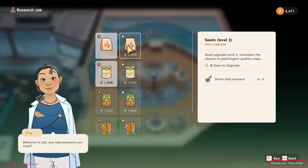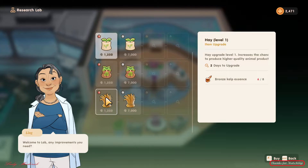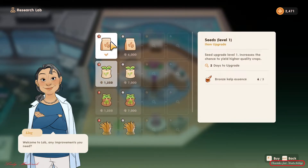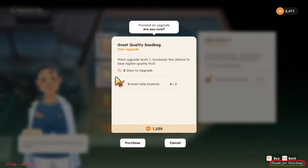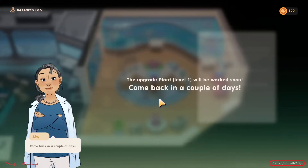Come back to this to upgrade — this is the silver level two of the seeds. You need to bring six silver kelp essence. For plants level one, it increases the chance to bear higher quality fruits. For fruit tree level one, it increases the chance to bear higher quality fruits. For hay, it increases the chance to produce higher quality animal products — hay needs eight essence. I'm going to click this one, there you go. Come back in a couple of days.